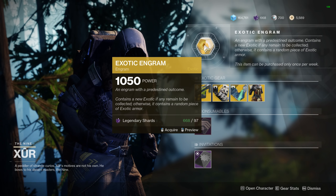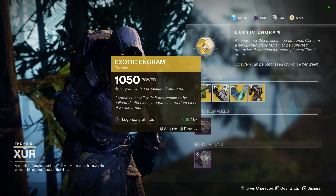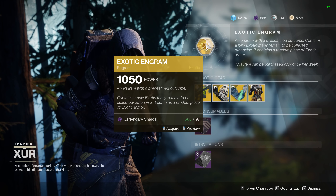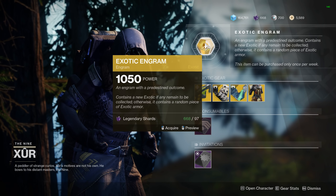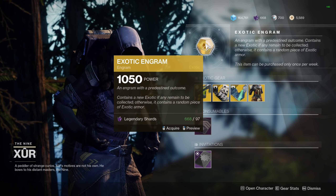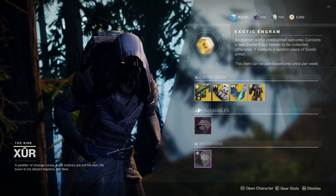Also, if you have the exotic cipher, you can actually grab two of these. So if you have all the exotics that Master Rahool has over in the Tower, be sure to use that still this season to get an extra exotic from Xur.